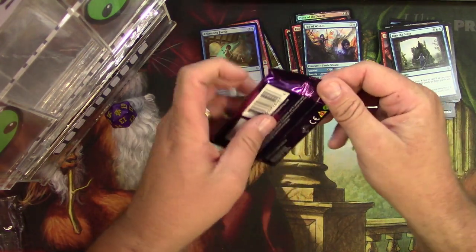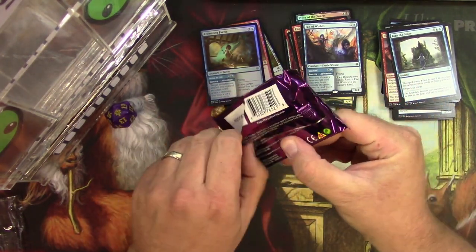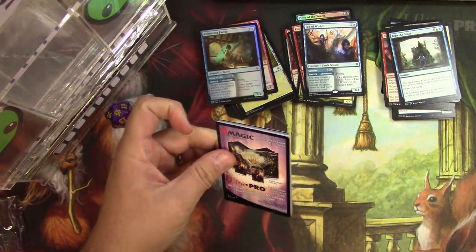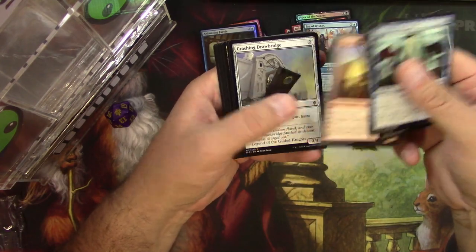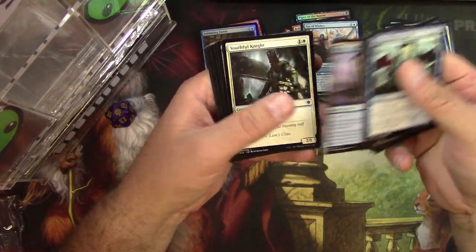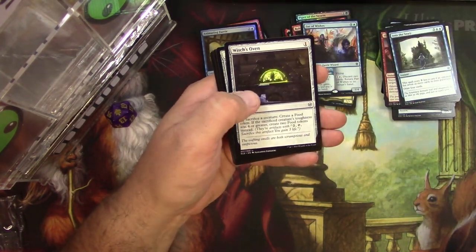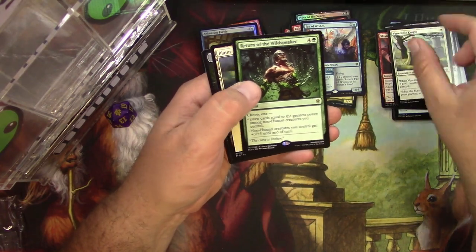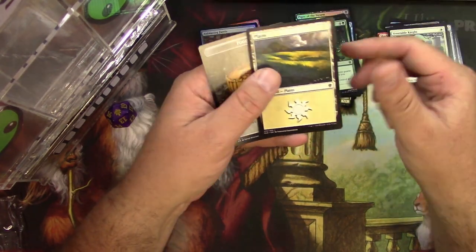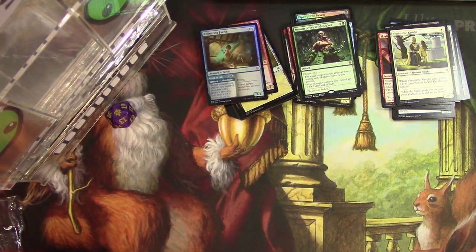Last pack for this bundle. I really need an Oko — I need to turn around and sell it immediately before it gets banned. Mystic Sanctuary, Opt, Venerable Knight, Witch's Oven again, Arcanist's Owl, Return of the Wildspeaker — he's back, don't call it a comeback. There's a food token for you. I'll scan these up real quick and see how I did.